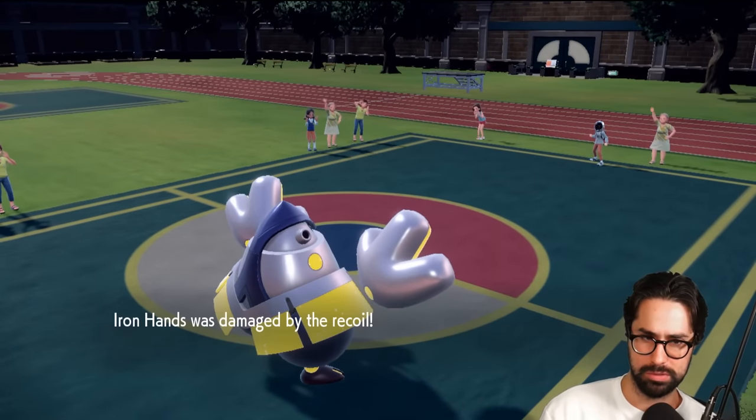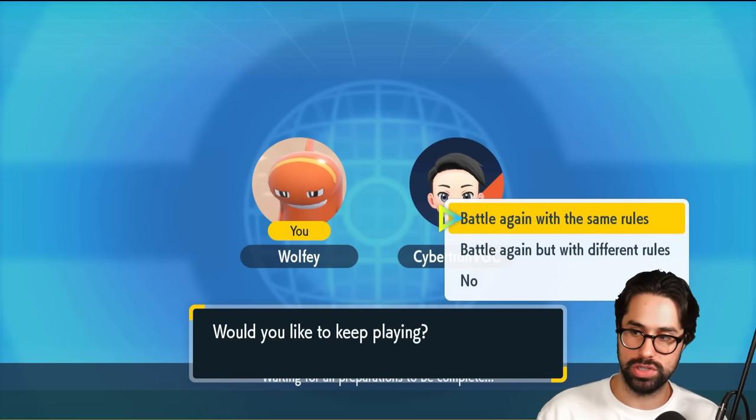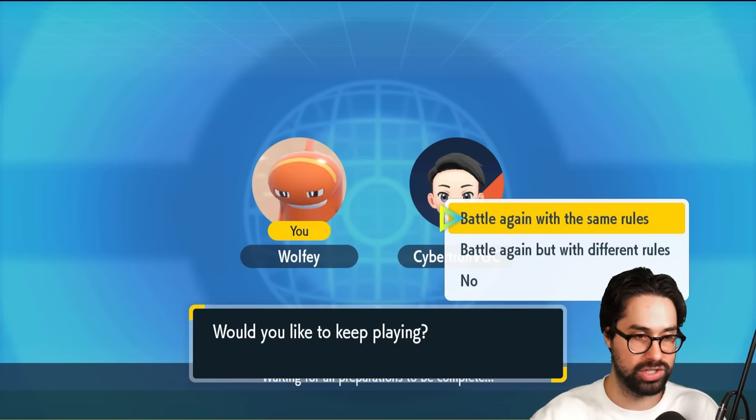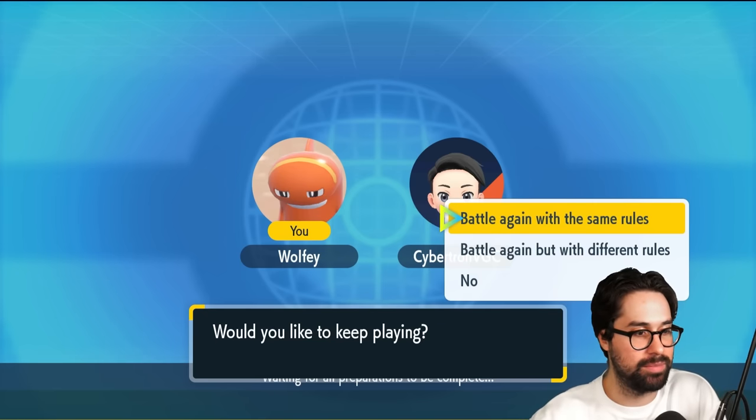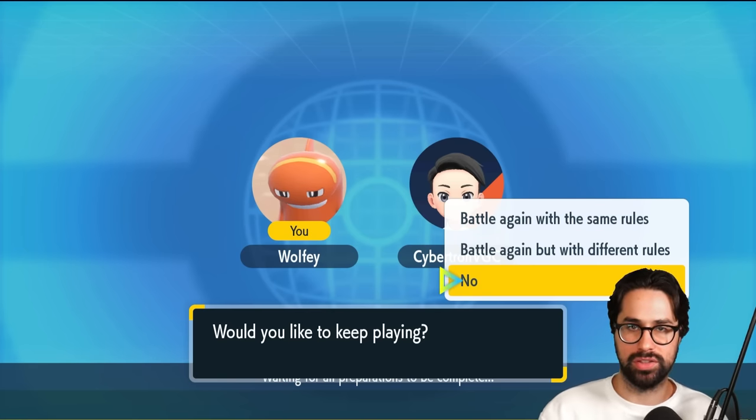That was a 2-0 but it definitely didn't feel like one. Getting around that Volcarona-Gyarados lead was really difficult. Ogrepawn was really good, even though I kind of switched it in too early by mistake. That ability to get the Special Defense boost is just massive — a normal Terastalization of Water wouldn't have saved me there, but the combination of the Special Defense boost and the Terra changing my type to a resist made it incredibly hard to play against. Thank you so much to Aaron — he's going to upload his side as well, so check it out if you're interested in seeing his thought process and how he made all these hard reads correct.